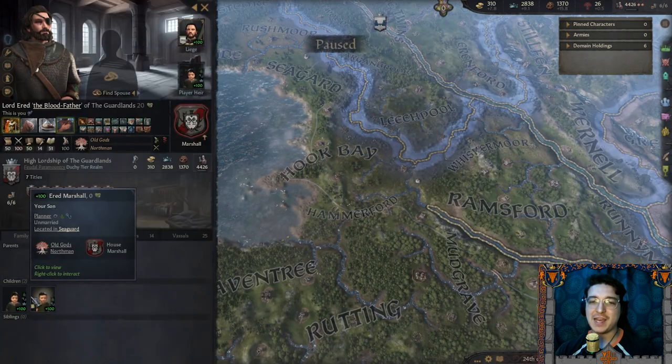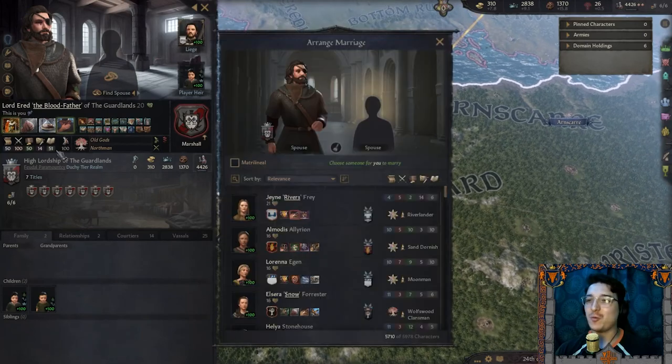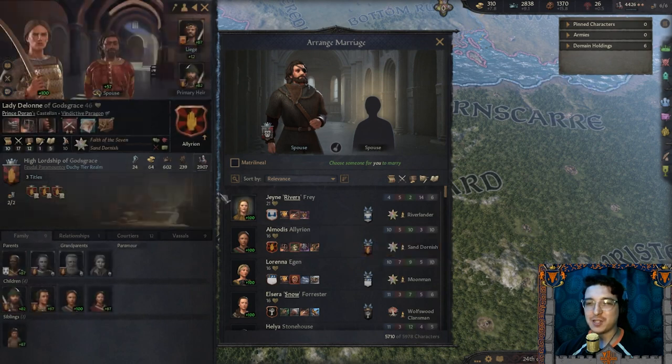My daughter is my new player heir — Tiala. I don't have a spouse and I have one eye. It's terrible. Time to find ourselves another spouse.